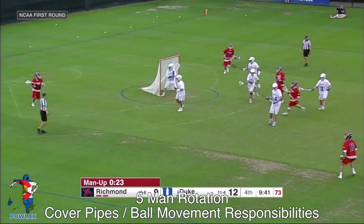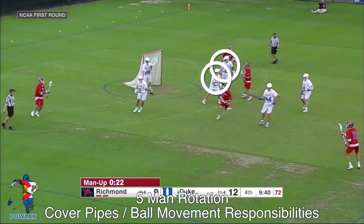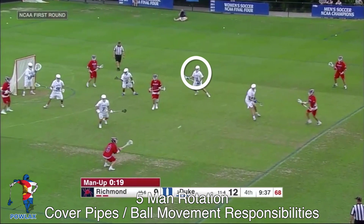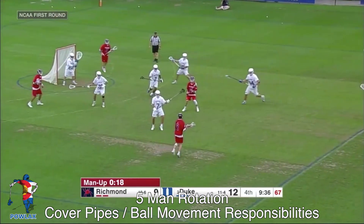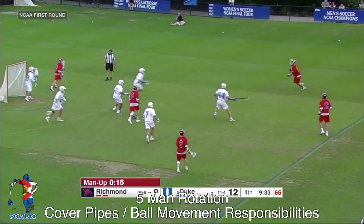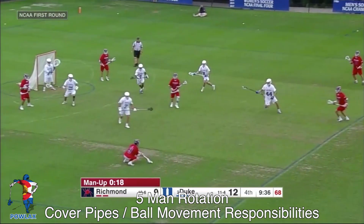As the ball swings through X, this player becomes the backside pipe two, and now as the ball swings up and they run their motion, the twos stay the same but the players they're defending switches. As the ball is thrown back here, notice that this player is moving down to the backside pipe because there might be another pass down to the low right corner. This pass never comes, which opens up the top left shooter. The ball is skipped through to a nice step down, but the key here is we'd rather give up this step down than have a pass go down and through to the back pipe.